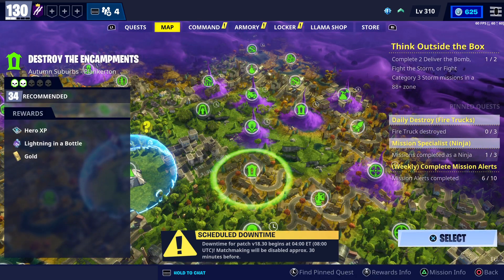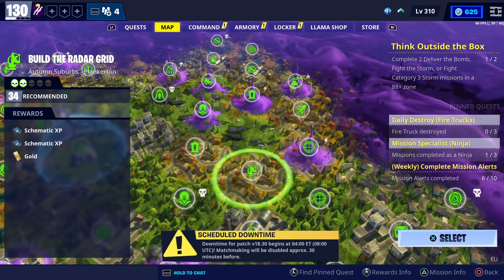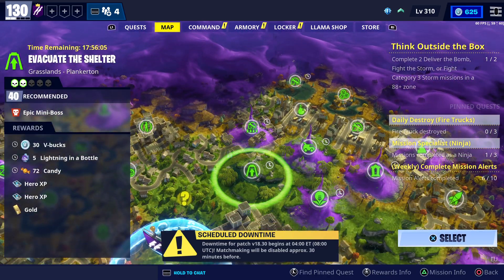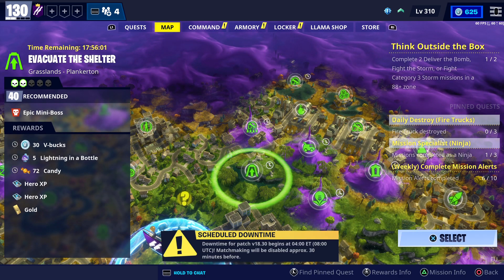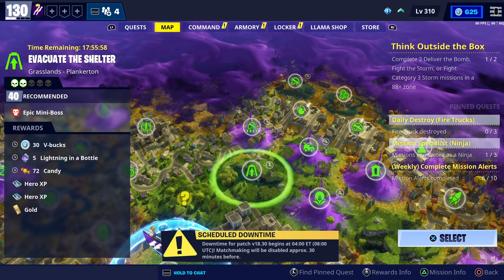Another one is going to be in Blanket Turn. It's Evacuate the Shelter — Crossline Blanket Turn, Power Level 40 — and you can get 30 V-Bucks by doing that. So far that's 55 V-Bucks by doing two missions.